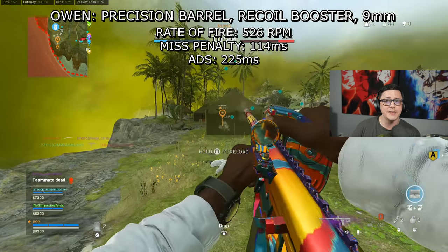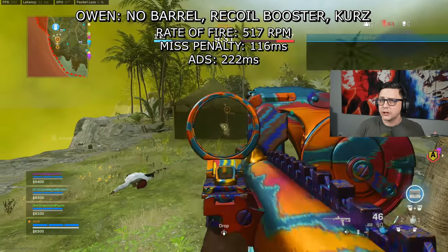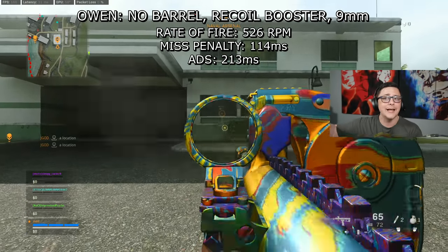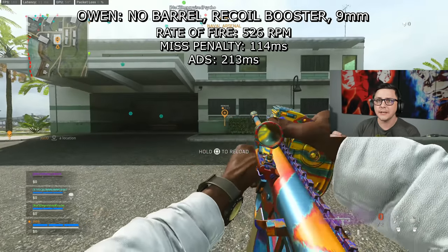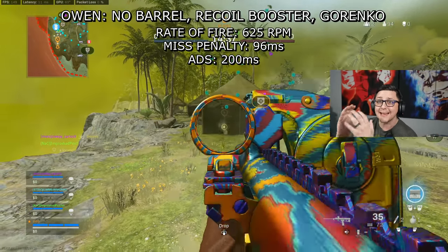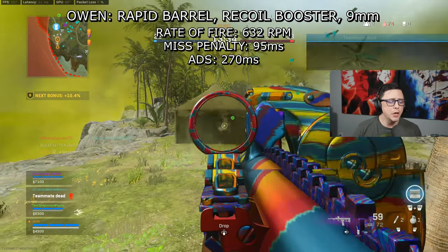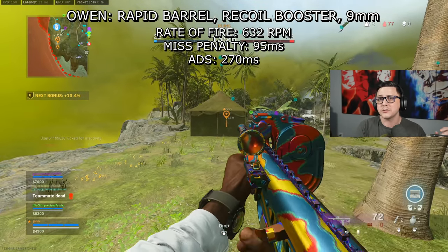Depending on your skill level, if you're missing more often you'll be penalized harder. For example, a miss penalty of 120 milliseconds over two missed shots is almost a quarter second. By contrast, something like the PPSH or MAC-10 has incredibly small miss penalties, which is part of what makes those guns favorable even if they don't have the fastest TTK. You can also see how recoil holds up around 15 meters — some builds have a 17-meter drop-off, some 14, some 20. Ultimately you want to focus on reliable and consistent TTKs.